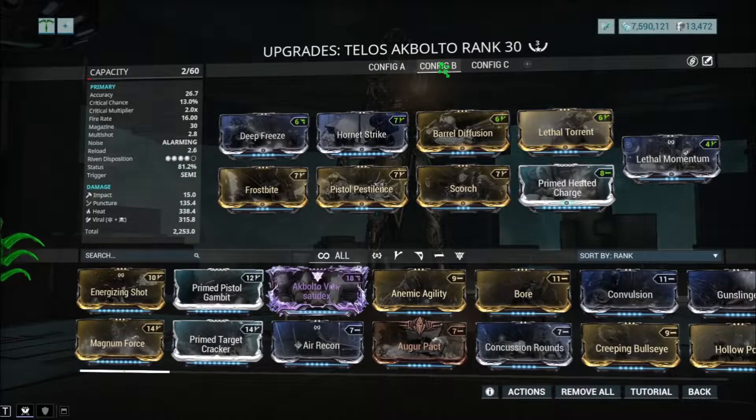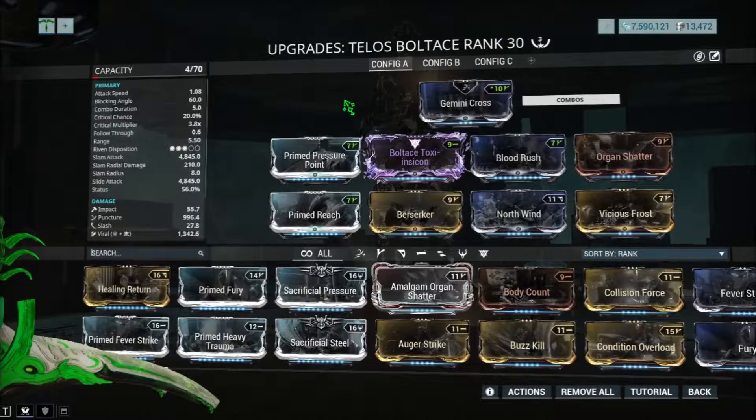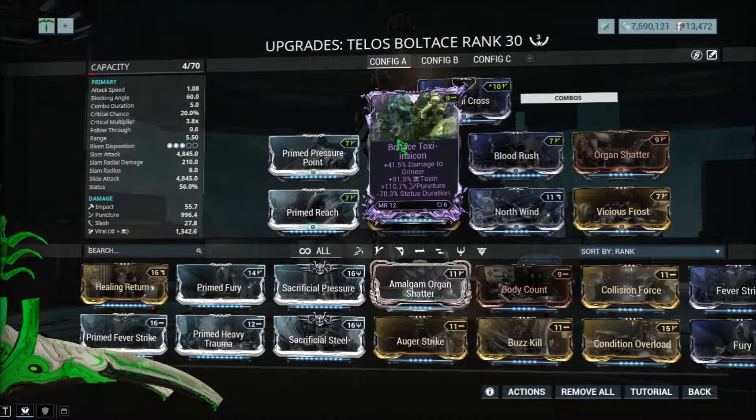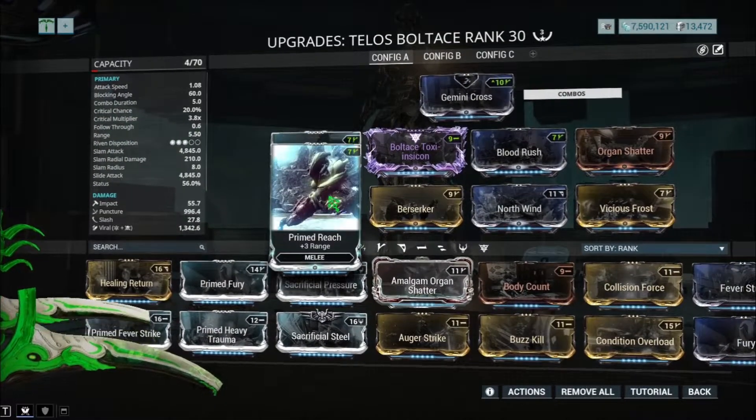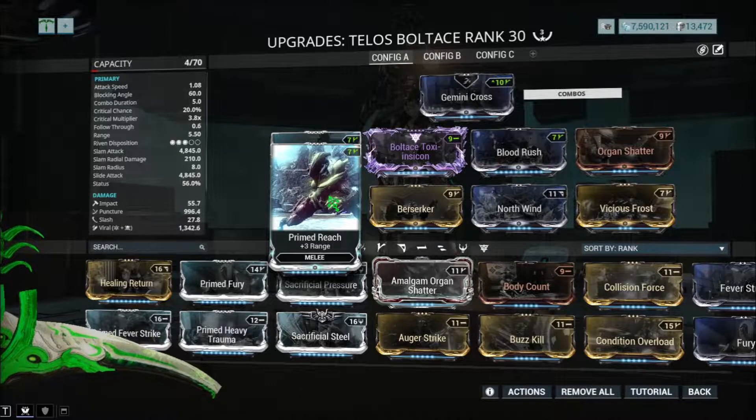For those that do not have a Riven, this is what the build looks like — Botes, Riven, Grineer, Toxin, and Puncture. Really really nice. Prime Reach is really good here as well for the passive ability to gather things around, so it's pretty nice.